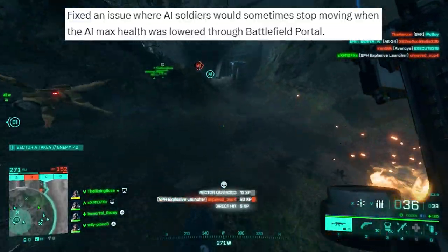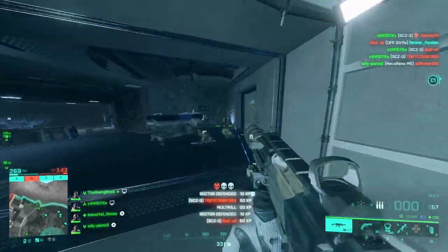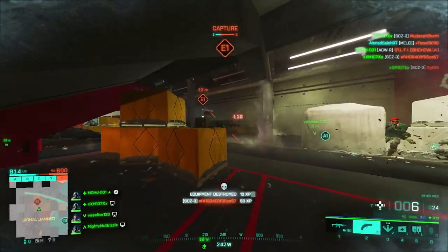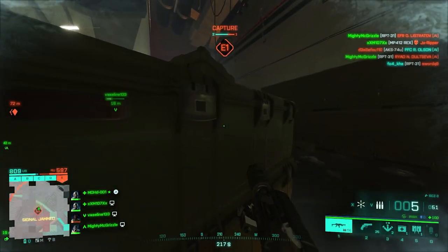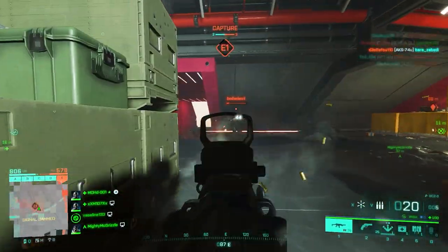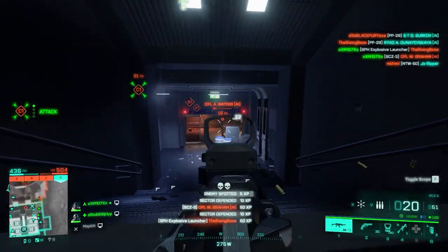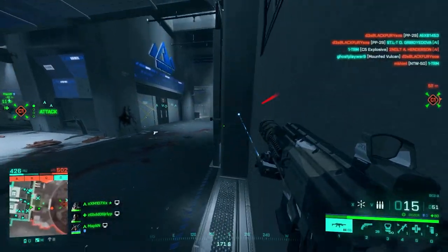One of the things being fixed is the issue where AI soldiers would sometimes stop moving when the AI max health was lowered through Battlefield Portal. Even in all-out warfare, if AI are moving and you damage them, they stop and look straight at you — that behavior is now going to be fixed. It doesn't really matter for people in full servers, but for players in regions with fewer players, the AI needs to get better. Unfortunately, since we don't have a server browser in 2042, AI is part of the core gameplay.